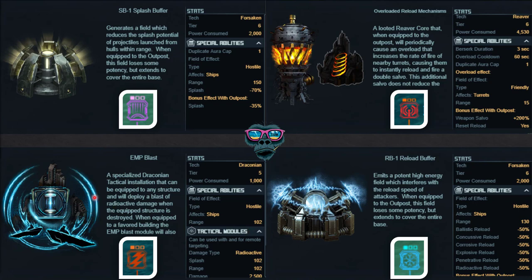The EMP blast can be fitted to several different things - a lot of people fit it to their oil rigs or warehouses. It looks like an electrical symbol on the water so it's easy to identify. It gives a stun effect, though some ships do have anti-stun so it won't always be effective. It has a range of 102, so bear in mind some ships have greater range than that - they could do a drive-by, blow up the installation, and never be affected by it.